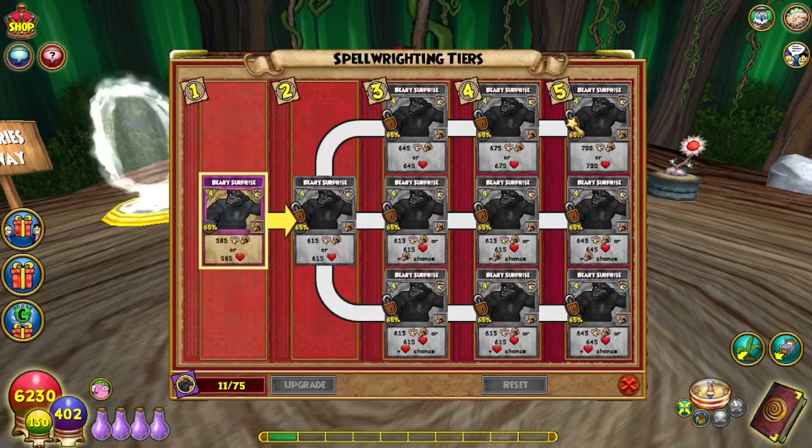And for tier 5, it goes up only 25 — which, why? Just why? Why do you cheat me? Anyhow, to 700 damage or heal.